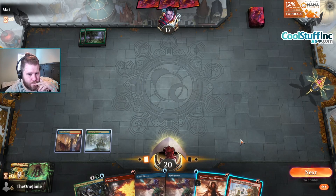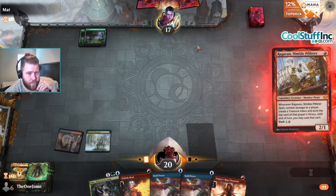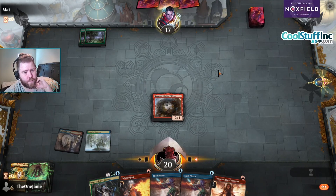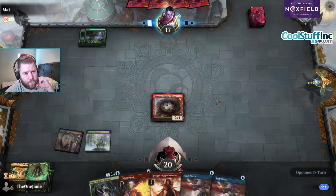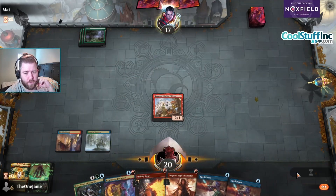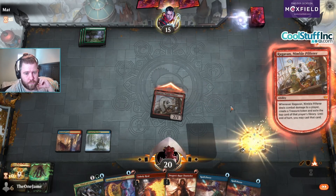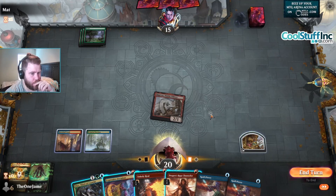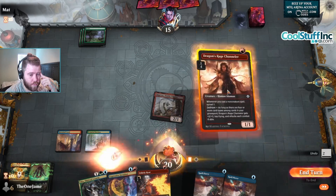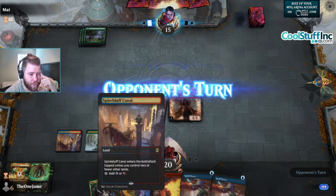Am I dashing Ragavan? I should just play out the Ragavan. They have Once Upon a Time? It's okay, I'll double Spell Pierce them later. So we can Dragon Rage Channeler plus double Spell Pierce them. I'm going to sacrifice the treasure to play around Boseiju — that's the five-head move. Because if they go like end-step Boseiju, if I play Channeler on this, I can't actually double Spell Pierce them.